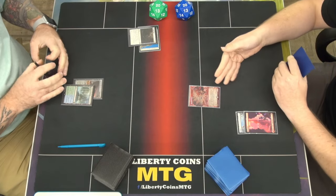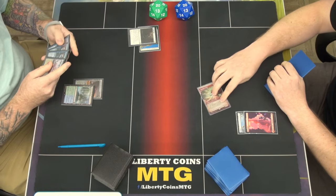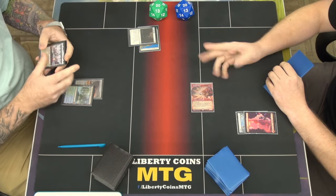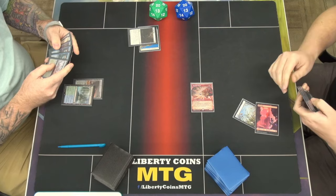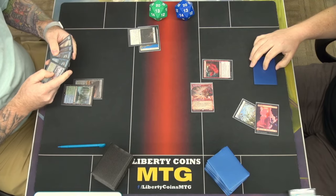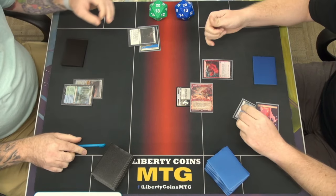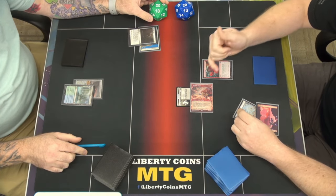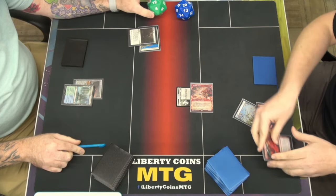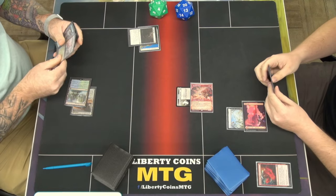Give the Mouse double strike, go to combat, swing for two but no blocks. Tap red, play Monstrous Rage on him — give him the buff, and it'll be three, four, eight total damage. Pass turn. Opponent flashes around. Take two, go to 18. Go ahead.